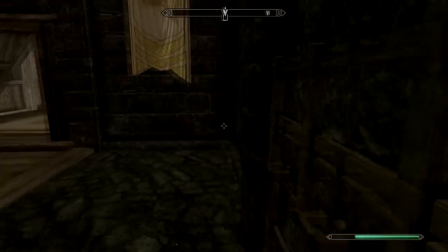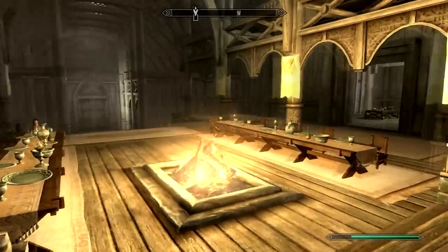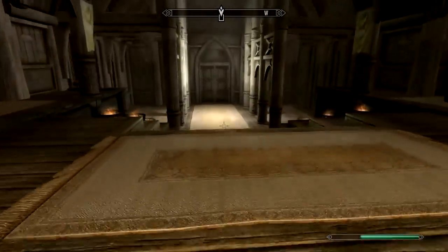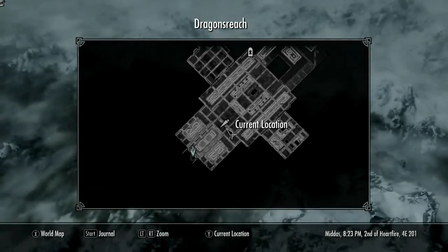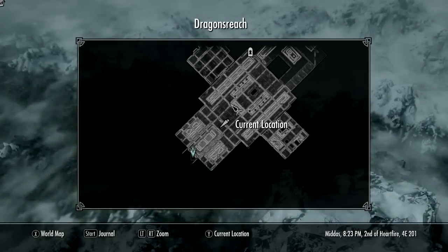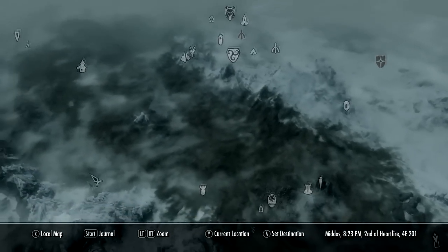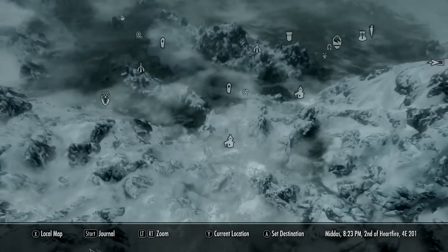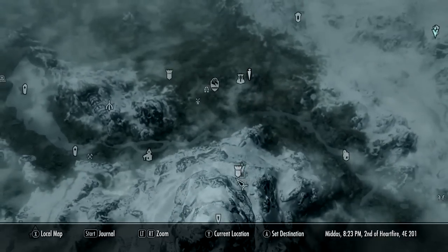So do I have to talk to him first? How do I go about arranging this? Okay, I'm going here I guess. Nope, go back to the world map. Do I go up to the Greybeards? Let's go to High Hrothgar.